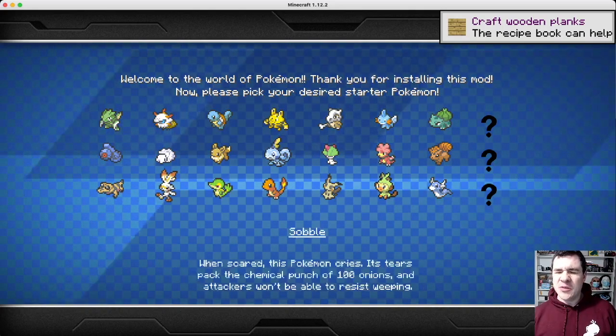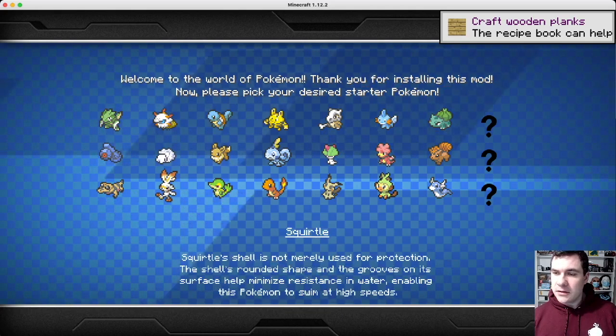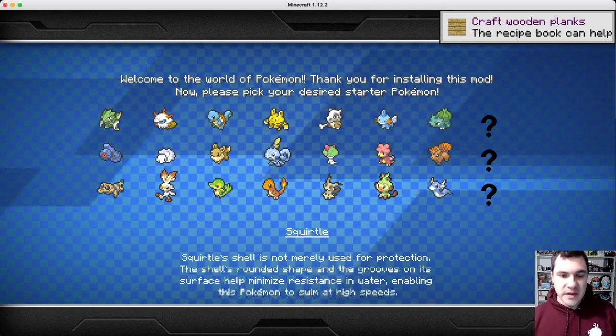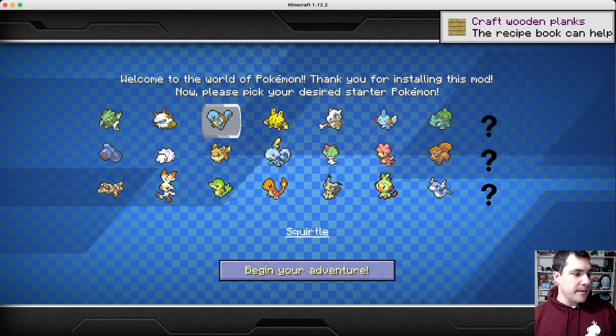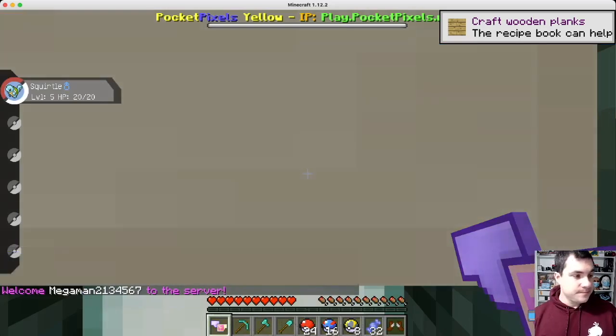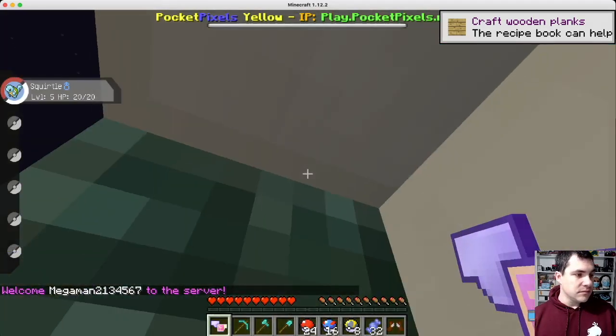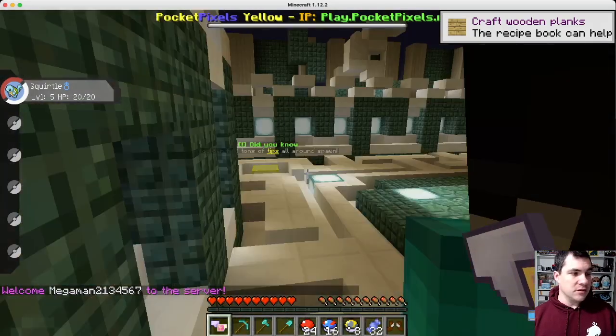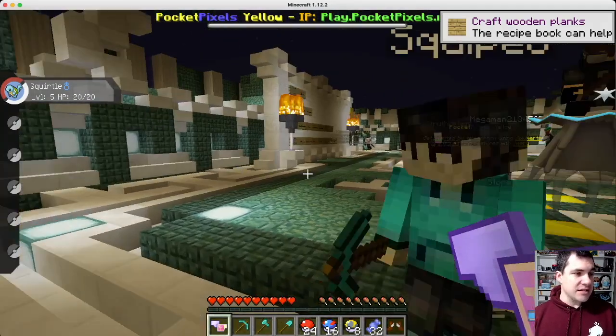All right, who am I going to pick? Squirtle. It's Squirtle. I'm picking Squirtle. Okay, I'm going to begin the adventure. Here we go. There we go. I'm lost. There we go. All right. So from here, I'm going to show you a couple things.